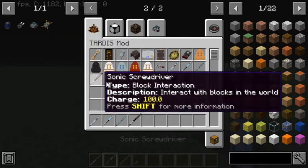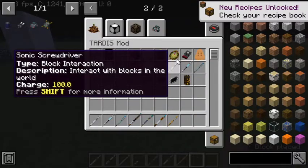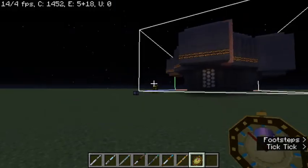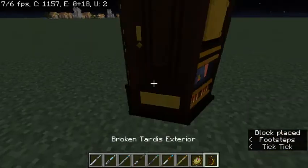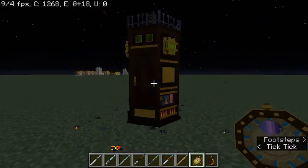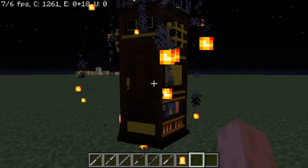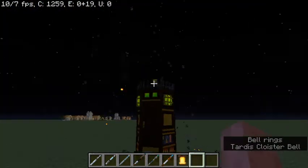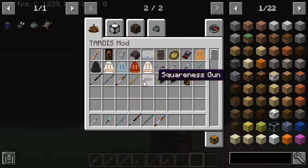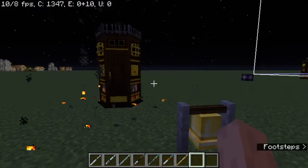There are new screwdrivers and also the pocket watch. The pocket watch can now detect whether a TARDIS is nearby — I have a TARDIS over there. If you spawn a broken exterior it should go bonkers — and there it goes. There's also a cloister bell. It can detect up to three chunks whether there's a broken TARDIS exterior close by, and it can also detect a regular TARDIS.